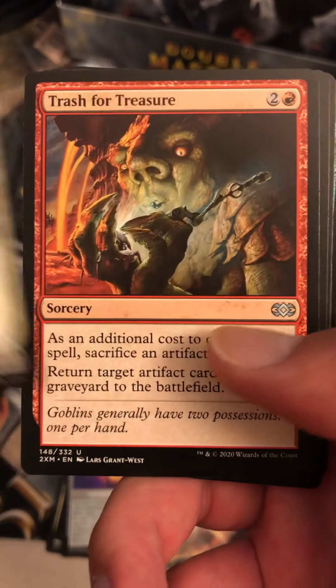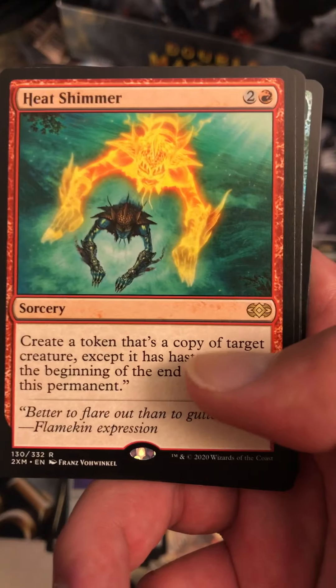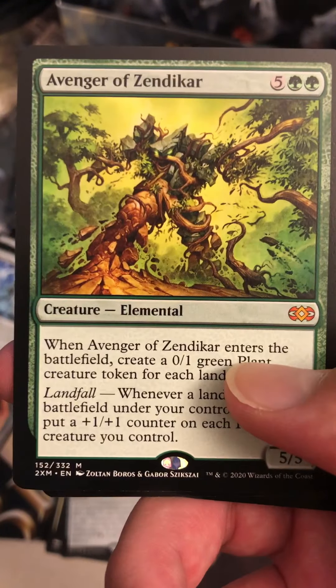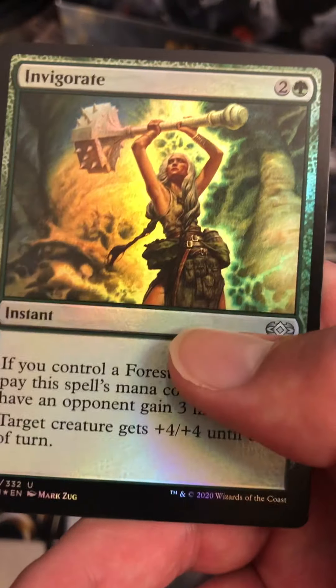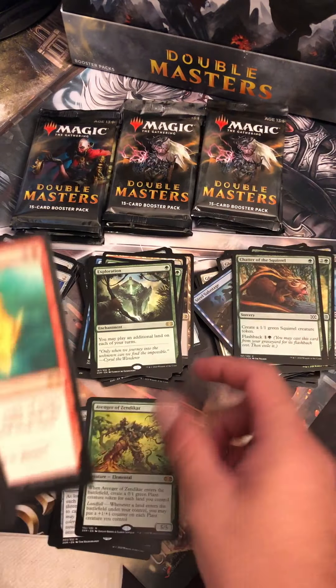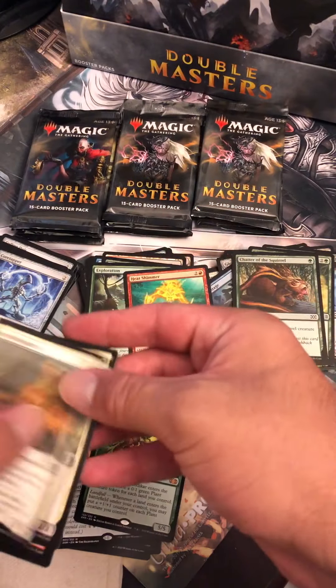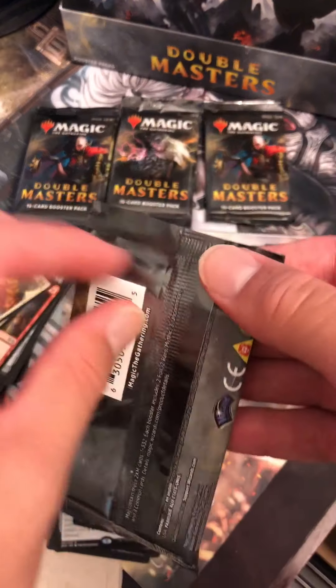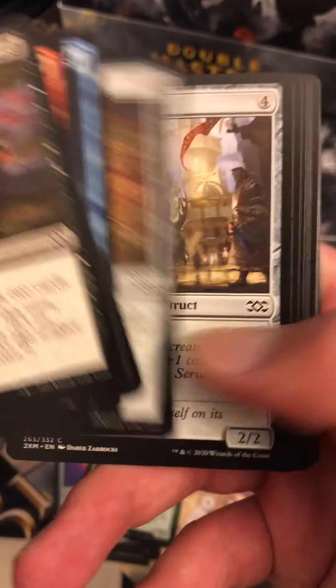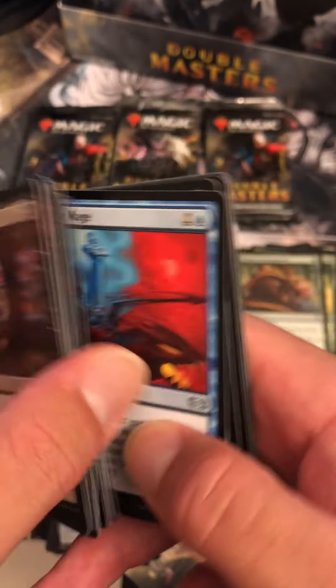Rorik Salvagers, Selesnya Guildmage, Trash for Treasure, and we got a Heat Shimmer and an Avenger of Zendikar. You gamble paying so much money for this box, only to come away with — like, you know — it's a little disheartening.